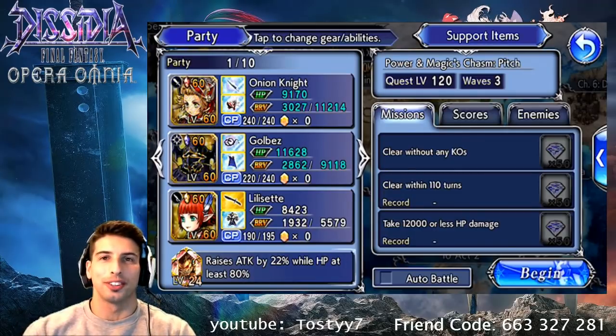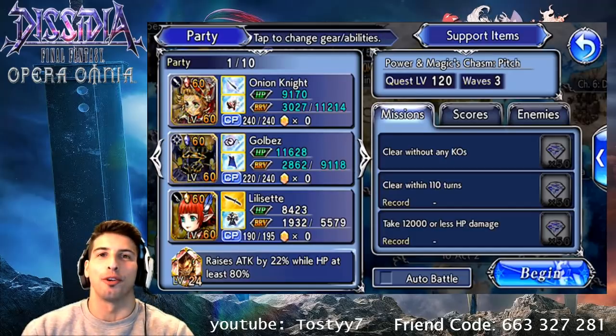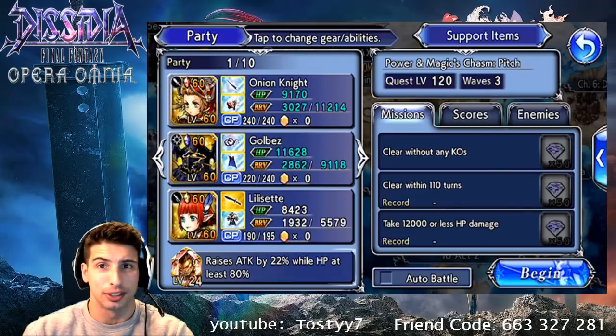Hey, what's going on guys, it's your boy Toasty and today we are back with another Dissidia Final Fantasy Opera Omnia. Today we're gonna take on the Power, Magic and Chasm pitch, level 120.